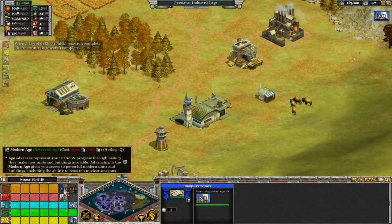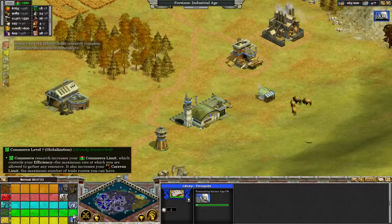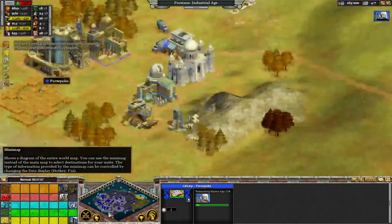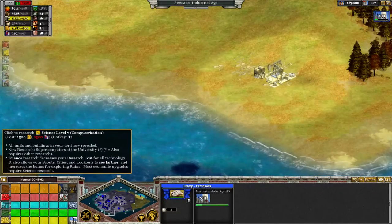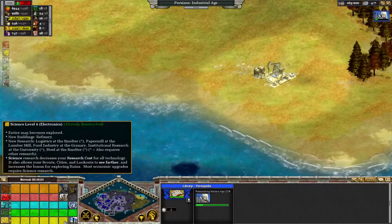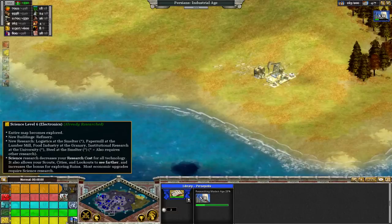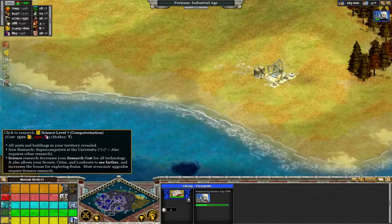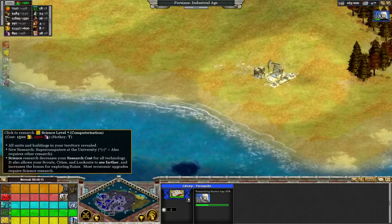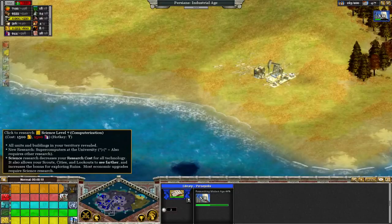So we can advance to the modern age now. And by fully upgrading, we've gotten a whole lot more vision on the map. By getting to level 6, the entire map is open — we see the entire land structure. Once we get to level 7, we see everything in our territory, so the second an enemy comes in, we know where he's at.